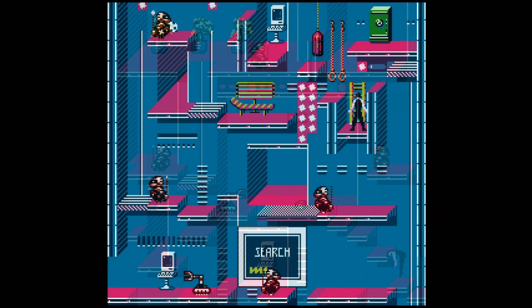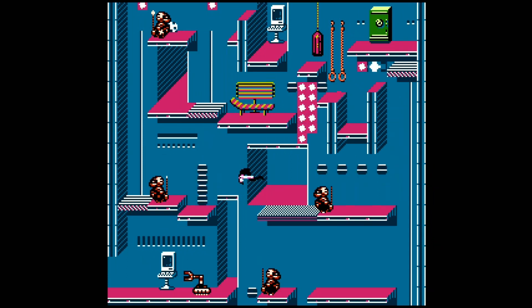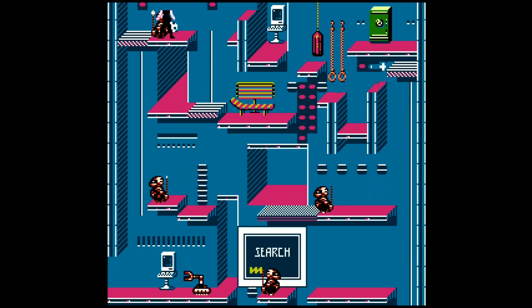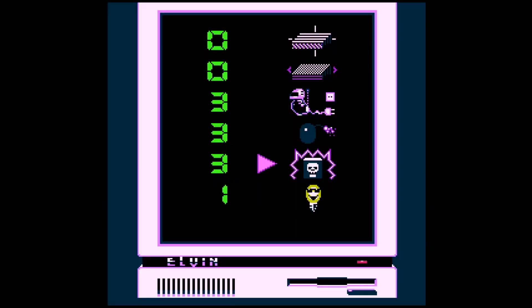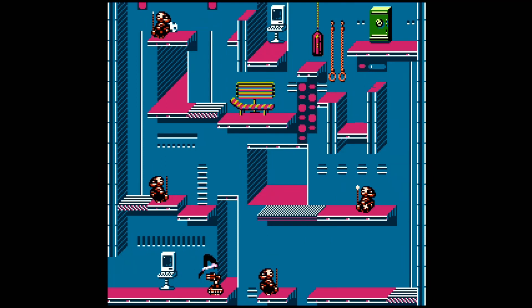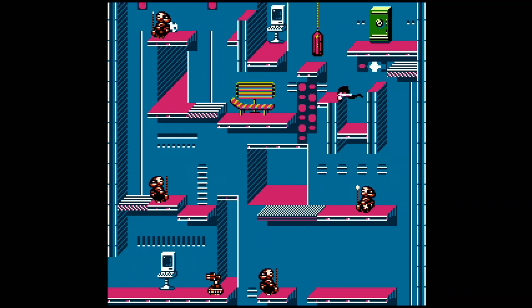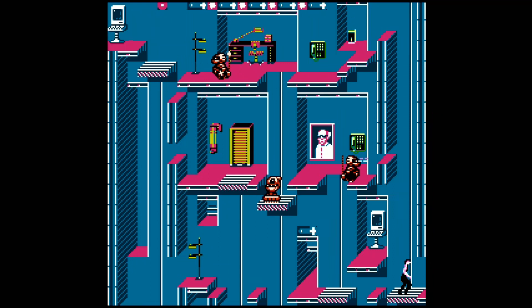In some rooms you're going to see a safe, and this is where the musical keys are. You need to blow open a safe using a bomb, and then record the music that's inside. Later, you're going to use these to assemble a musical tune, and you use that tune to get into the main control room. So this game is heavily based on timing and strong analysis of the rooms as they appear to you.